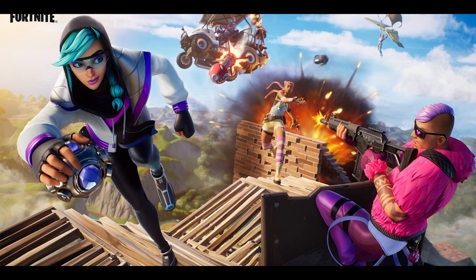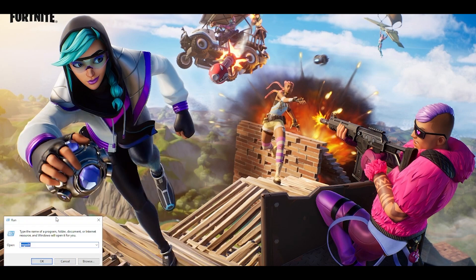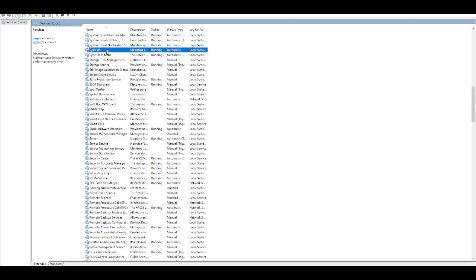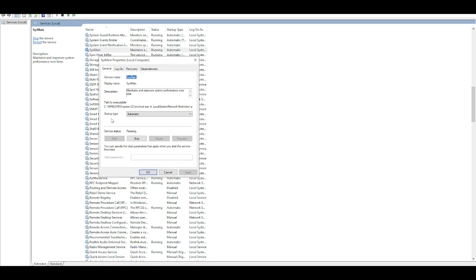If that step feels complicated, here is a simpler alternative. Go to your search bar, type 'run' again, and this time search for 'services.msc', then click OK. When the Services window opens, find SysMain (SuperFetch). Double click on it, or right-click and go to Properties. You will see STARTUP TYPE, which is set to AUTOMATIC by default. Click on it and select 'Automatic (Delayed Start)', then click OK.